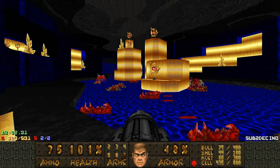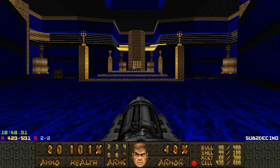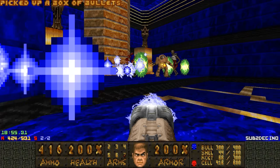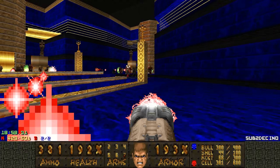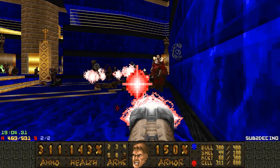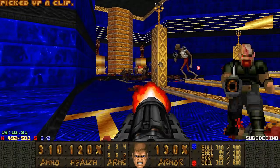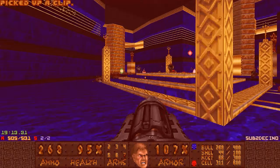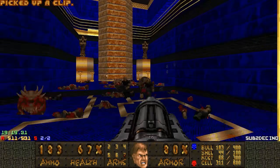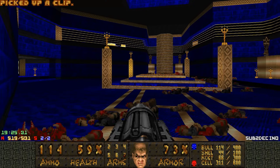Now for a fairly tricky fight — I think this is the hardest fight in the map, honestly. It's very unpredictable. There's a lot of hitscan and revenants. I deal with the hitscan as quickly as possible. I grabbed the Megasphere here but look at my health — it's just gone. The Resurrector got in there. I lost so much health and armor. Okay, I have the blue key.